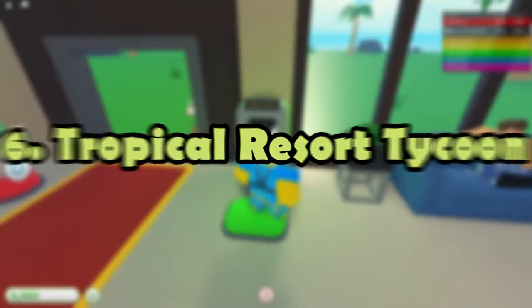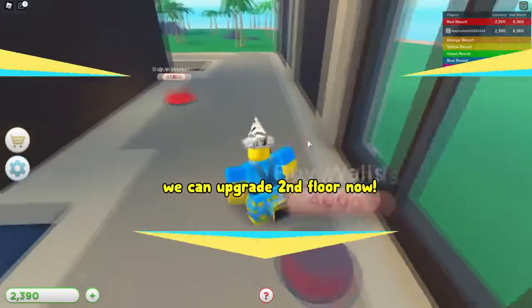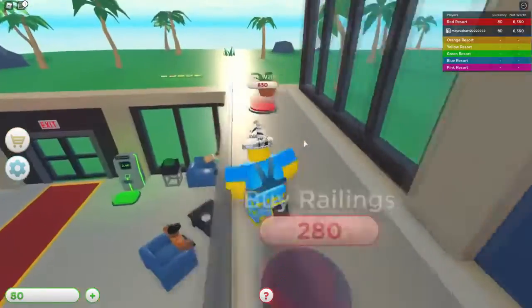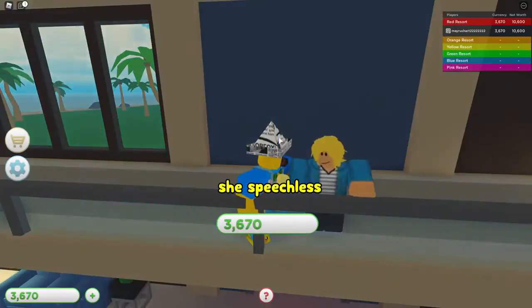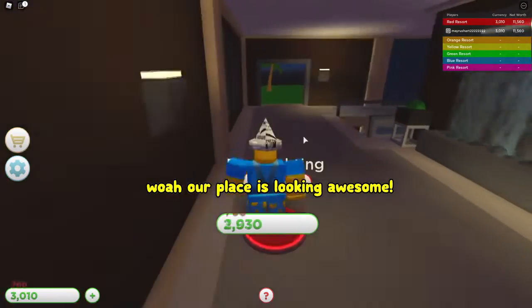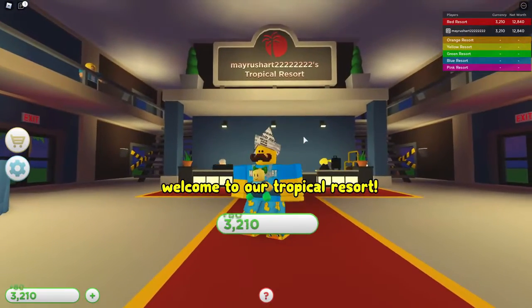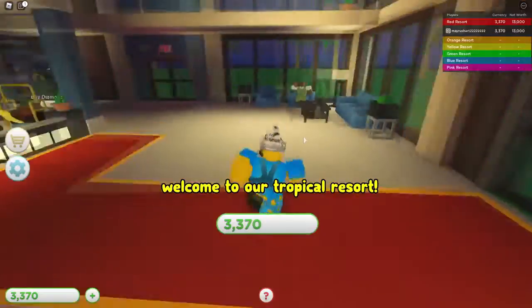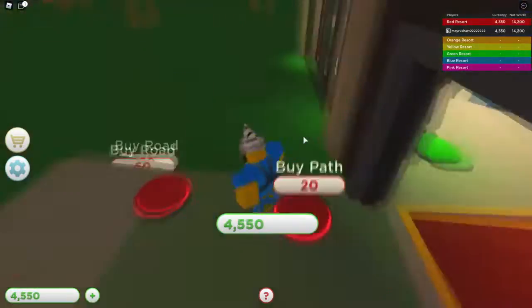Number 6: Tropical Resort Tycoon. One of Roblox's most popular tycoon games, Tropical Resort Tycoon lets you create an entire resort with a variety of buildings, cars, and challenges. Complete challenges and earn money to upgrade your resort's features. The island is vast with many different places to discover and it's all yours to develop. Two new vehicles and several changes are included in the new airport expansion, as well as the possibility to construct an airport rescue station. Included is a fire truck.